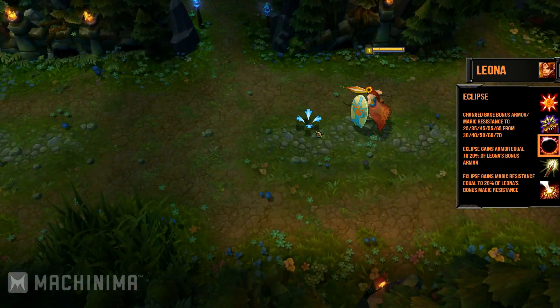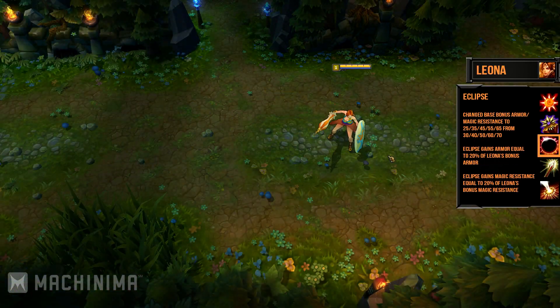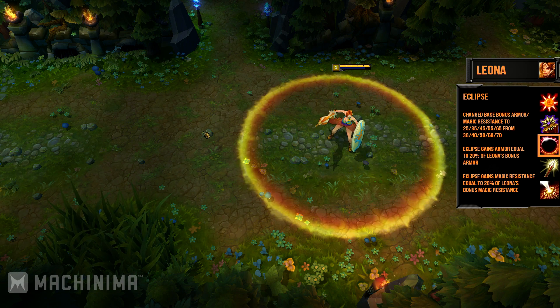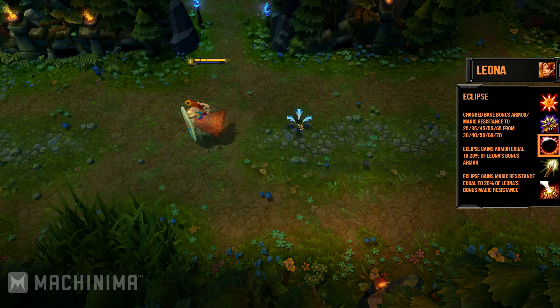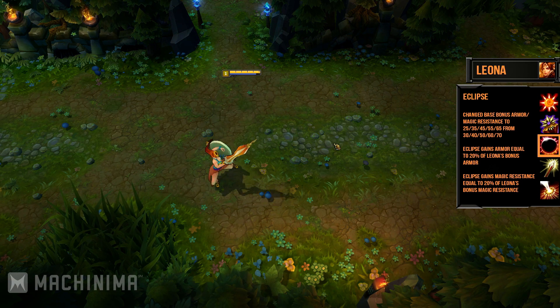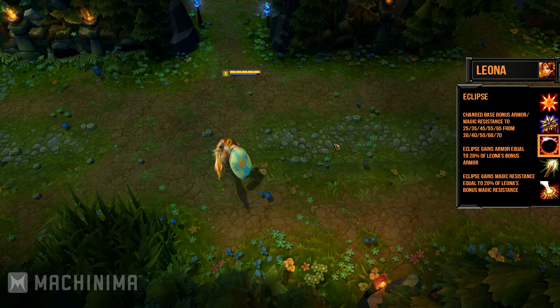Leona's Eclipse was also targeted. It now gains armor equal to 20% of Leona's bonus armor and MR equal to 20% of Leona's bonus magic resistance. It's a pretty neat change — since you'll now have a lot more gold at your disposal, this little change will make her even more tanky than before.